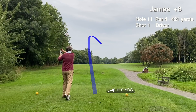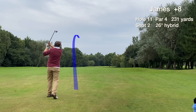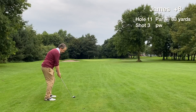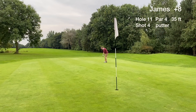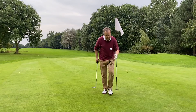Hole eleven is a long par 4, stroke index one — the hardest hole on the course. We're a long way back for our second shot so it's just a layup, leaving around an 80-yard approach to the green. We're on in three with a 35-foot par putt up the hill. Golf is a funny old game — couldn't have got much closer with that putt. Tapping in for bogey, which is still a respectable score on hole eleven.